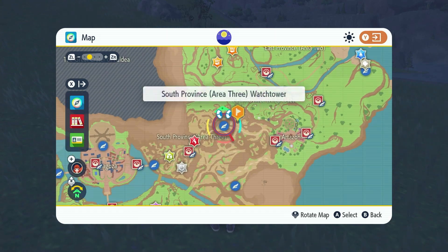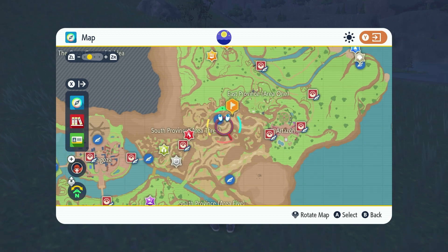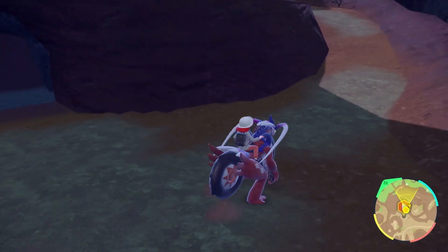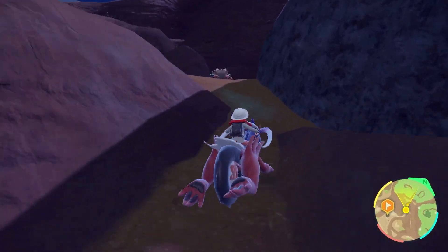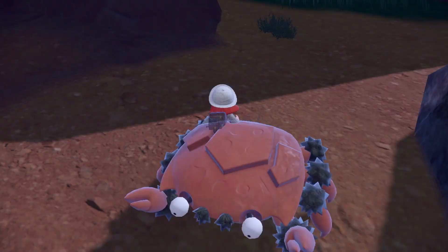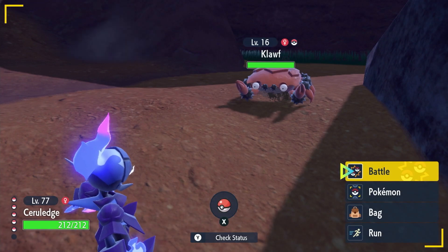Klawf is going to be found at basically the same place as the first encounter. You're going to start at South Province Area 3 Watchtower and make your way over to the Herba Mystica Cave. When you get to the entrance of the Herba Mystica Cave, on the right there's going to be a skinny path leading up to the mountain. If you follow this path, you're going to find the former Titan standing in your way. This one's going to be level 16, so even if you just started Path of Legends, you should have no issues defeating it and adding it to your party.